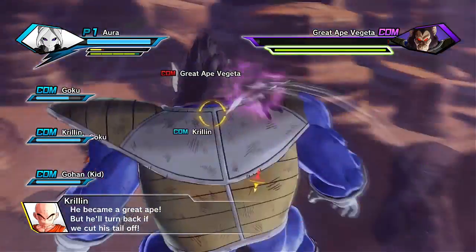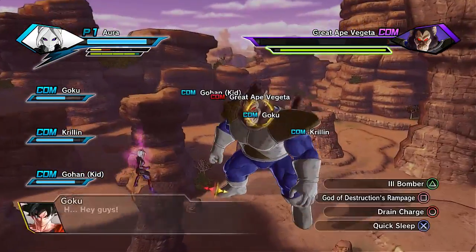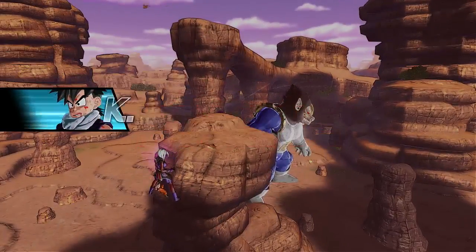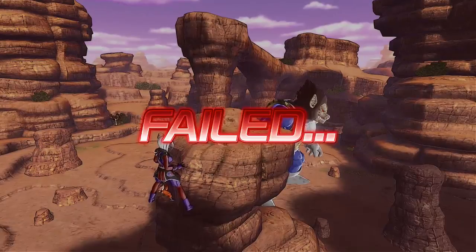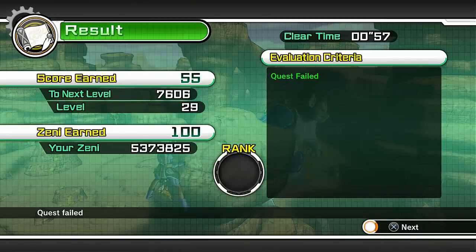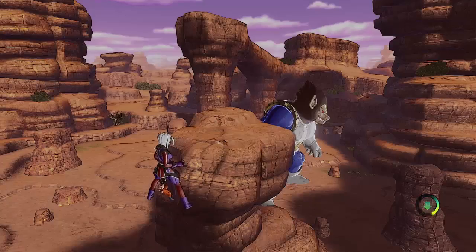Why is Gohan's abridged voice better than his actual voice? Because they changed the voice actor. And I actually failed that because when Vegeta does that little twirl, it does a lot of damage if you let it hit you. So that ended up having to be a redo.